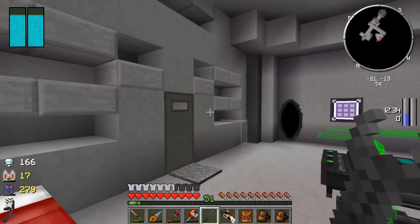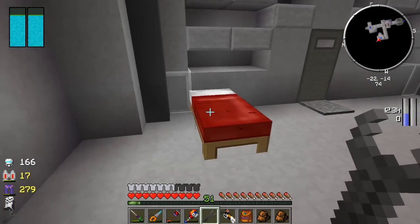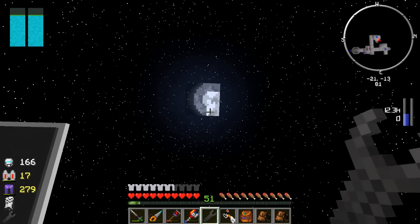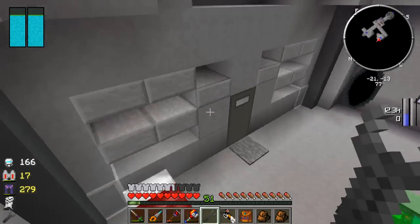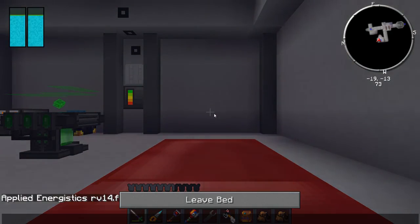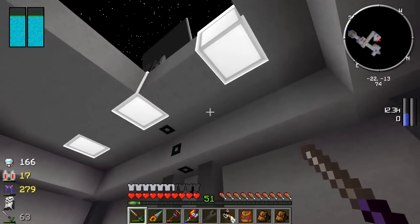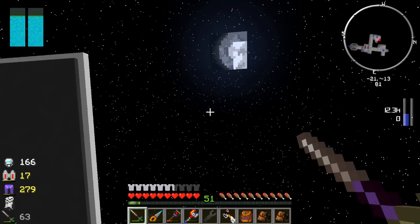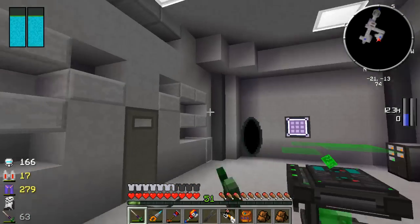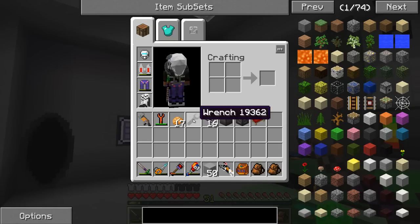Hey everyone, welcome back to Mod Life Season 2, Space Life. Last episode I said we were going to try sleeping in our bed on our space station, and I did not try that, but we still got a little bit of time left. Let's see what happens, shall we? No, alright, so beds have no purpose on our space station, which is fine. I just wanted to do a little testing just to check and see.